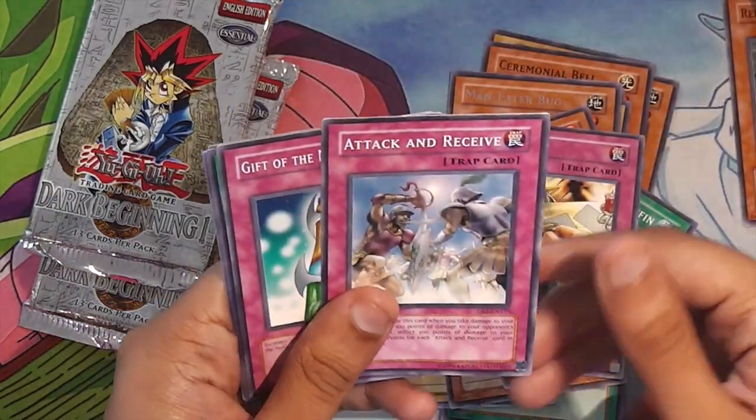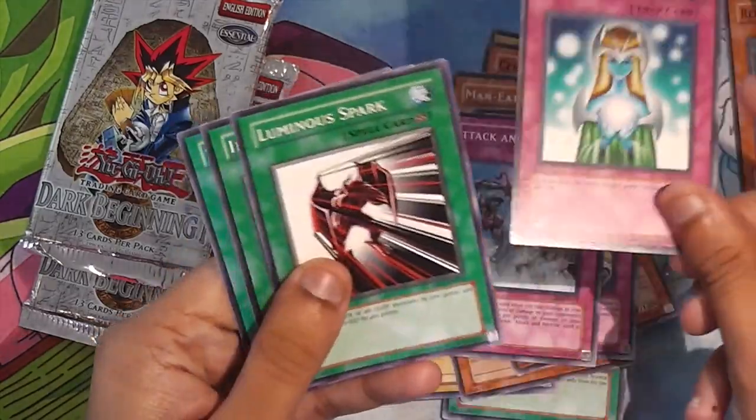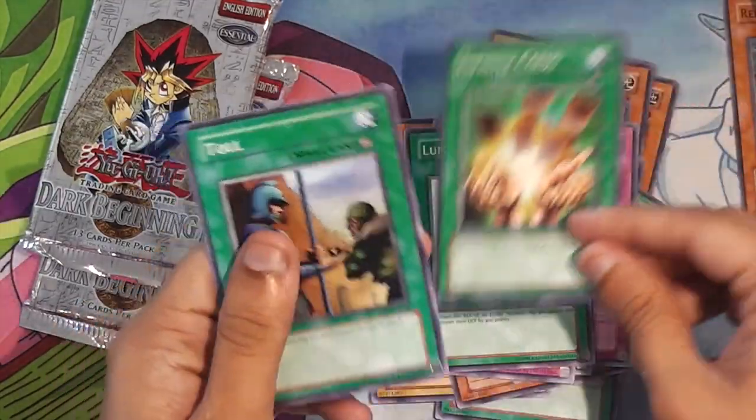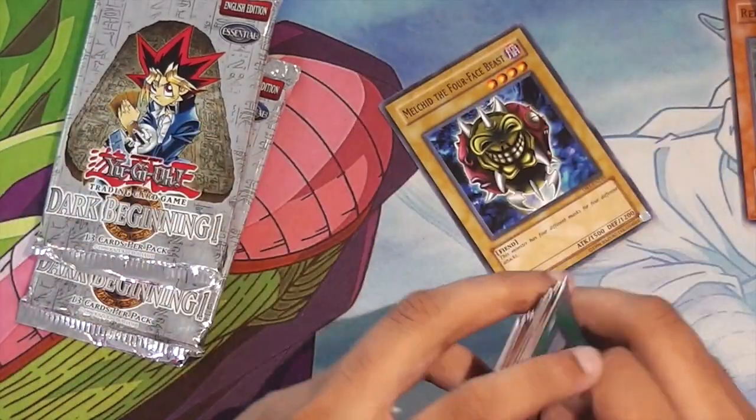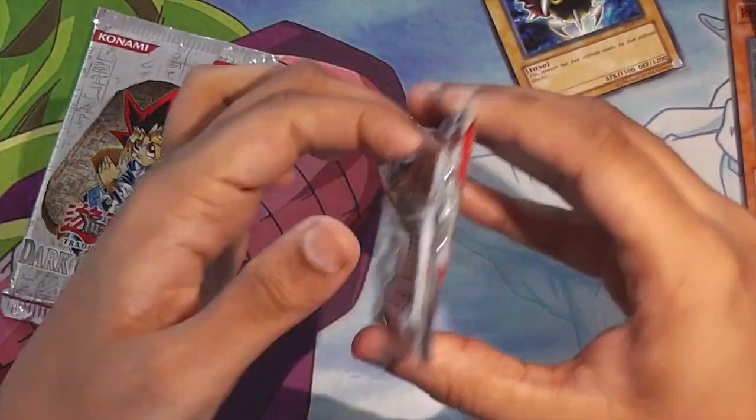Gamble. Attack and Receive. Gift of the Mystical Elf. Luminous Spark. Infinite Cards. And there's a Toll in the Dungeon. Two more packs.